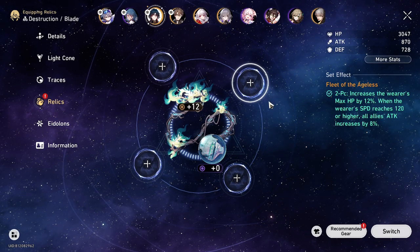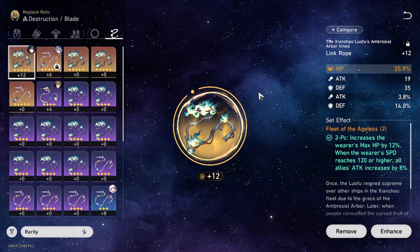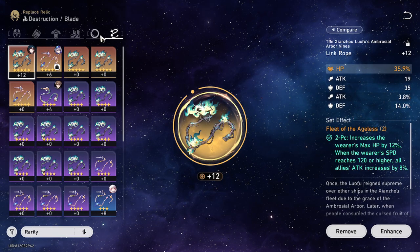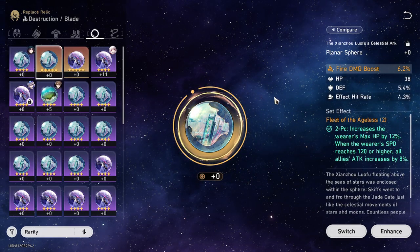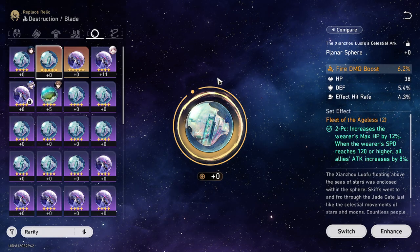Let me give you a quick tutorial on Blade's Relics. You will need a Link Rope with HP percentage, and Crit Rate or Crit Damage Sphere — or maybe both if you can get one. And for the Planar Sphere, you need an elemental one, which is Wind Element especially, with HP percentage and Crit Rate or Crit Damage if possible.